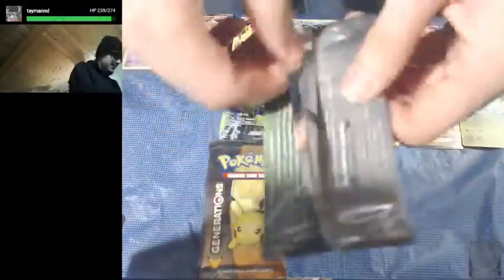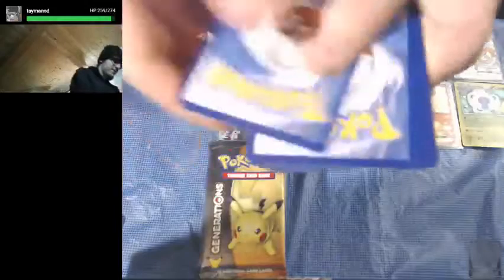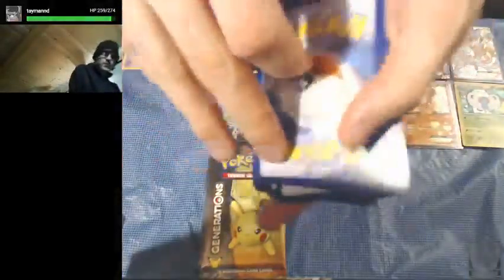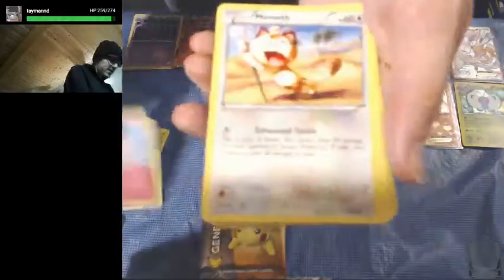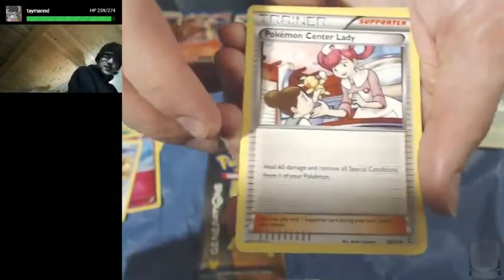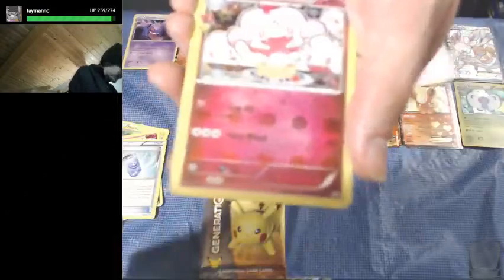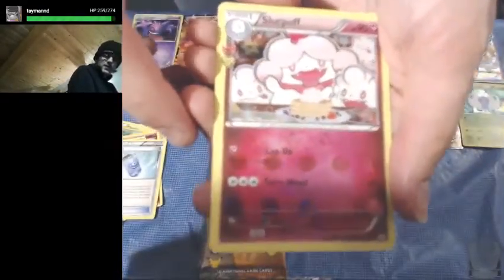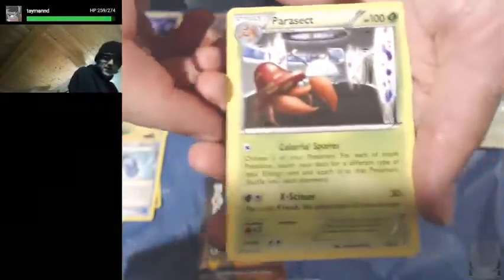Last pack on the right side. Can we get a Venusaur, Blastoise, or another Charizard? We got Metal Energy, Pikachu, Clefairy — that's right — Swablu, Pokemon Center Lady, Evo Soda, Reverse Holo Zubat, a Slurpuff from the Radiant Collection — I think that's the first one of those we've seen — and another Parasect Non-Holo Rare.